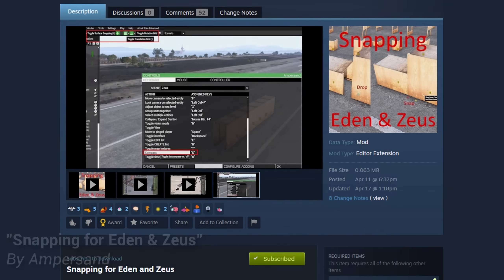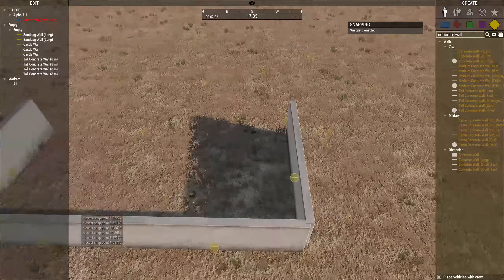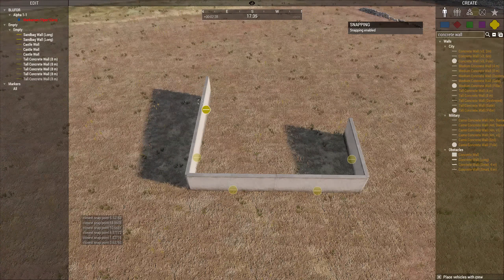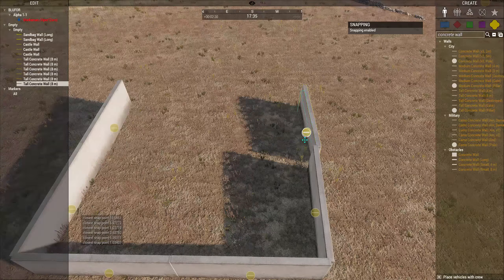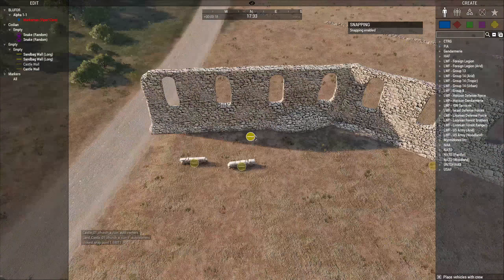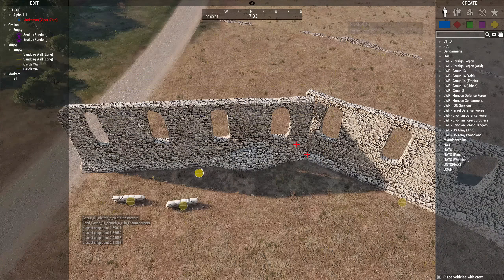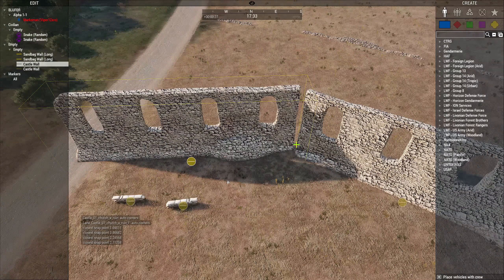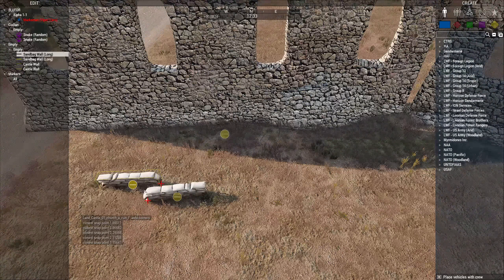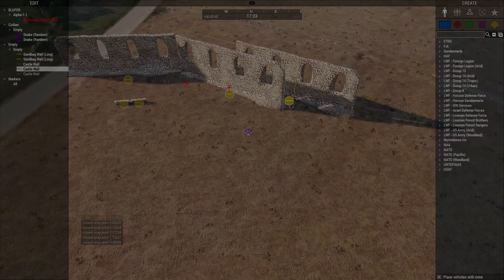At number 11 is Snapping for Eden and Zeus by Ampersand. This is a mind-blower — it amazes me what creators find to constantly improve Arma 3's quality of life. This mod allows you to instantly snap objects of like size to one another along a 90-degree axis, making custom buildings and compositions easier than ever. No more finessing objects to get them perfect — it lines up for you. The mod marks connection points in red if too far, and yellow or green if you're close enough. It works in both Eden and Zeus.